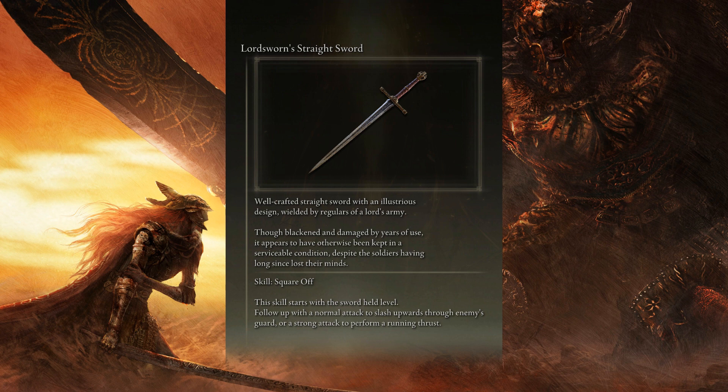Square-Off. This skill starts with the sword held level. Follow up with a normal attack to slash upwards through the enemy's guard, or a strong attack to perform a running thrust.